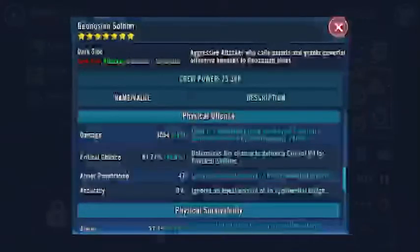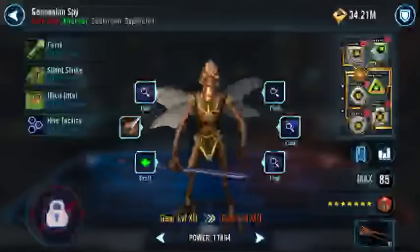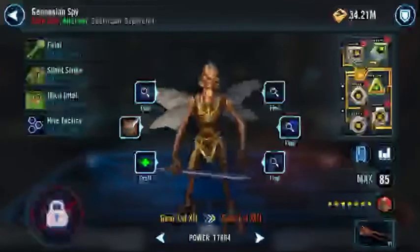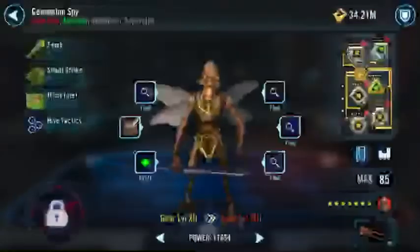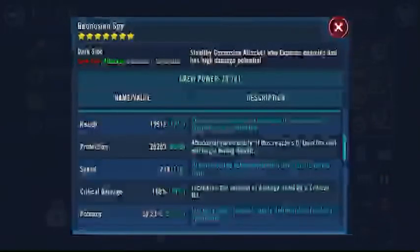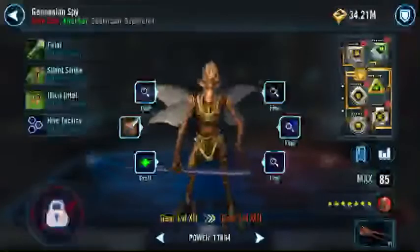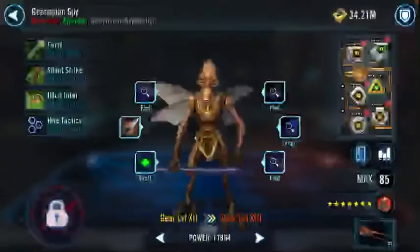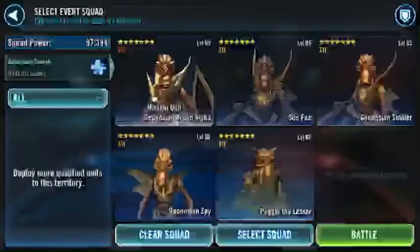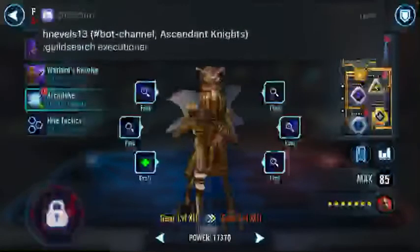Spy — I have an offense set here which should really be crit damage, but I just can't pass up on 20 speed. It's just ridiculous. He's almost 240 speed but his crit damage isn't really that good. I would prefer crit damage over speed, but I just like the speed on him because it works pretty well for me.